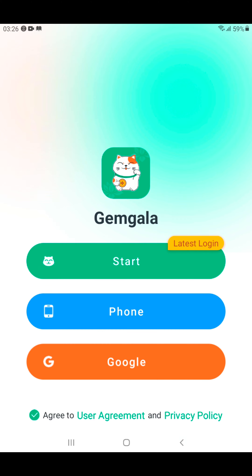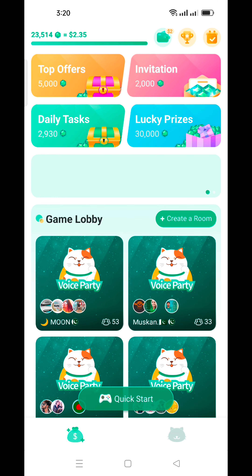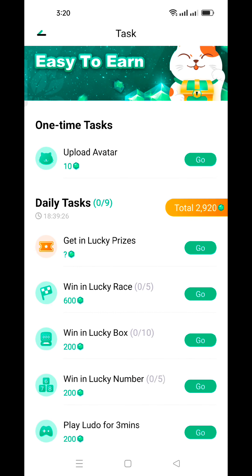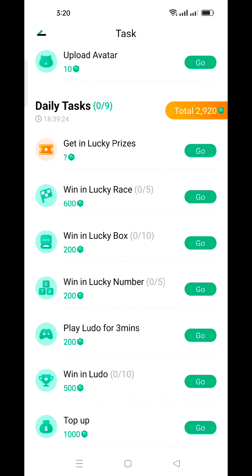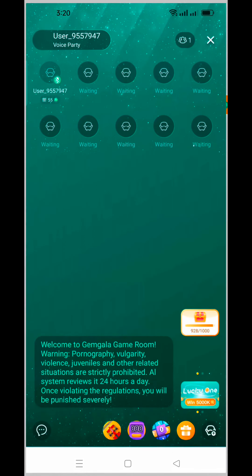You will see three options for signing up — click one of them. I used Gmail to set up my account. Now go to the daily task option; as you can see there are a lot of them. You must select one of them to play games, and when you finish the game you will receive your gems.